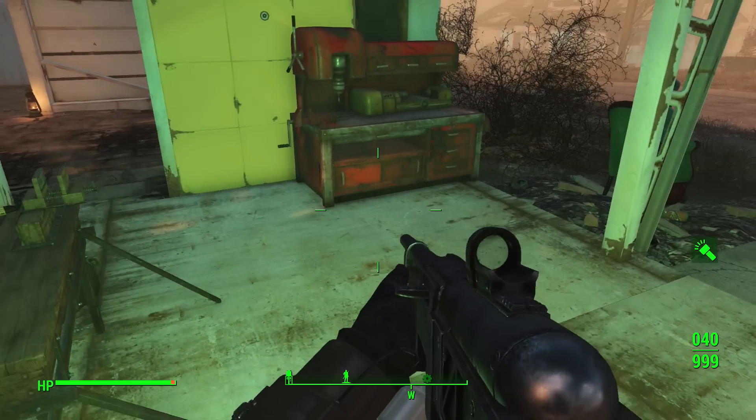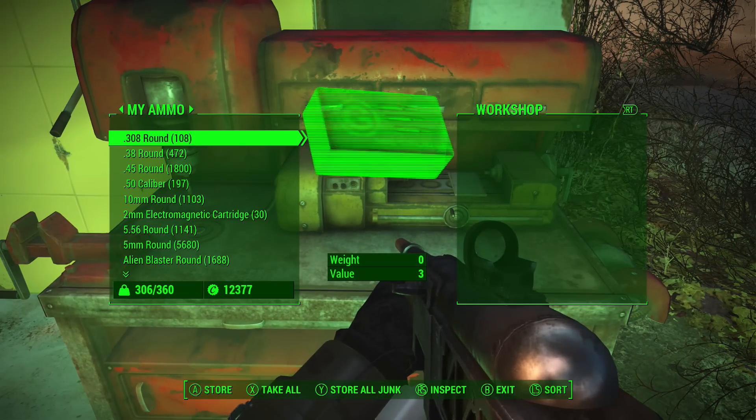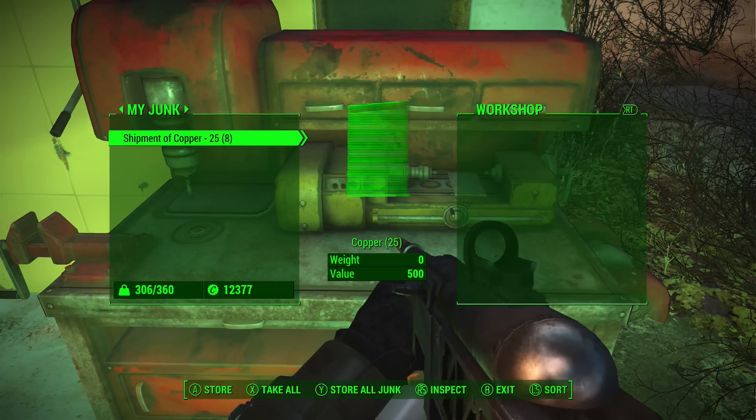So you want to have your workshop completely cleared out of any junk whatsoever. Also, you want to have your inventory cleared out of any junk except for the shipment of resources you want to duplicate. We're making statues, so of course we need copper. I bought one shipment of copper from a vendor and used the Dog Meat duplication glitch — which also still works after the patch — to make seven more.